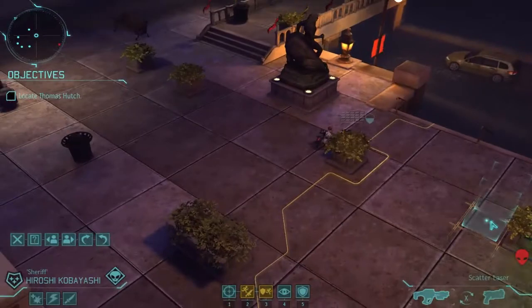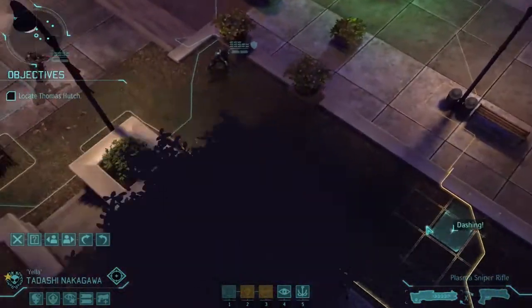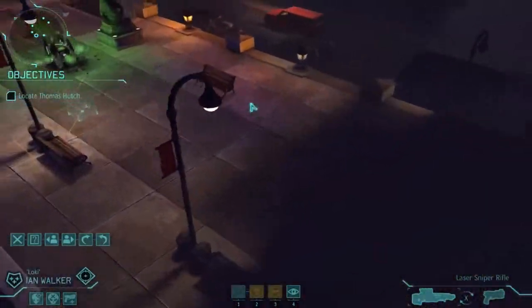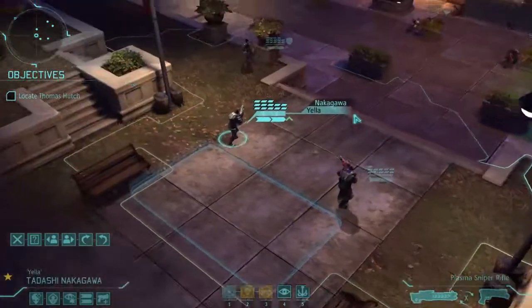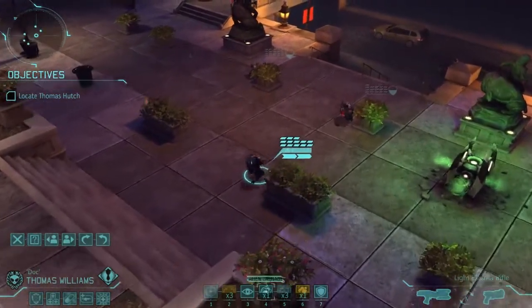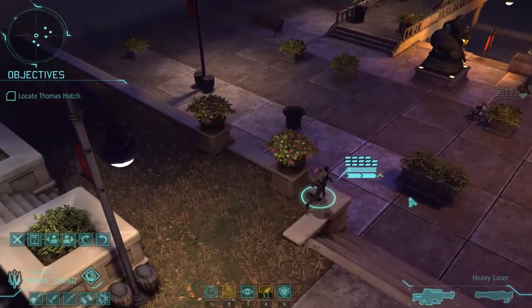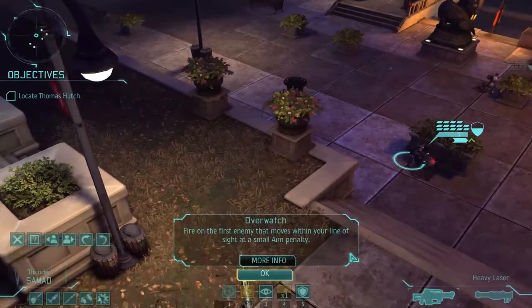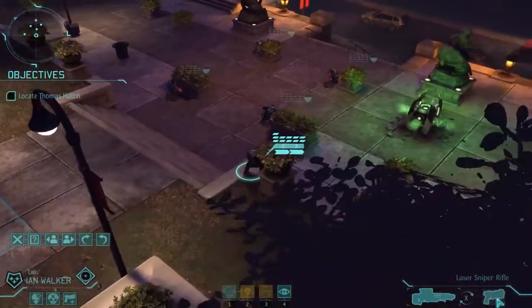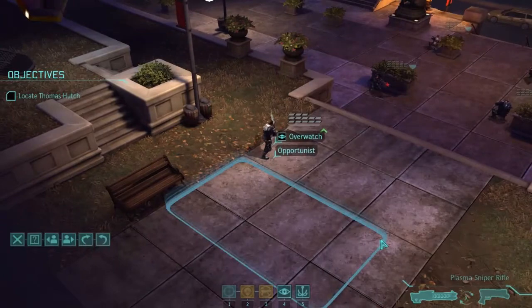Nakagawa cannot actually spot them — that's rubbish. Doc Williams cannot spot them either. Our other sniper also cannot spot them — rubbish. Let's move some people. We're going to let them fall in here and hopefully take them out. Same kind of plan with the heavy — send it down here on overwatch and we can take them out if need be. We're going to move one sniper up to about here, overwatch on the pistol for now.